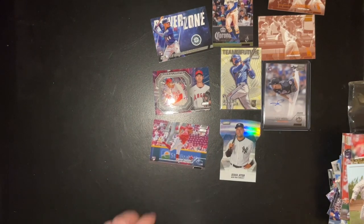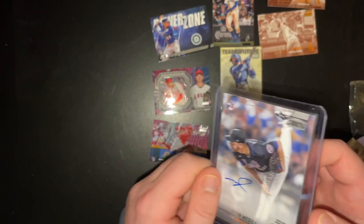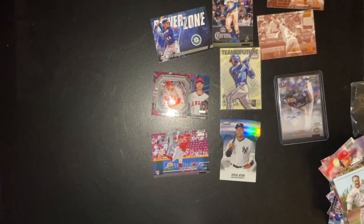What a crazy two boxes we got. You can't complain with a rookie on-card auto — Tyler McGill — and then you get a Shohei Otani Relic Insta Vision. That is really cool. This makes me want to go buy more, but I think all I got is Bowman Platinum left and Allen and Ginter. Solid two box opening — both boxes were bangers. I hope you all enjoyed this video. Don't forget to hit that subscribe button, leave a like on the video, and comment anything if you want us to open anything particular from retail or have any ideas. We'll see y'all later. Peace.